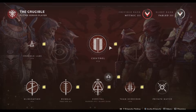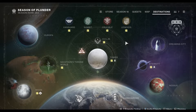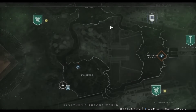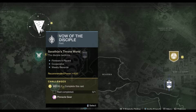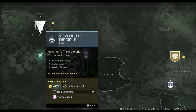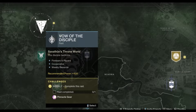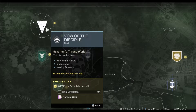This week's featured raid is Vow of the Disciple, meaning the exotic pulse rifle from that raid is farmable. Red boxes should also be farmable if you're hammering out a boss — any boss you want to farm for a specific weapon will drop from the red boxes. So if you still need to craft anything from this raid, get in there and get farming this week.